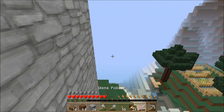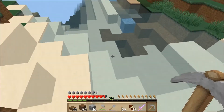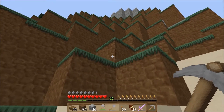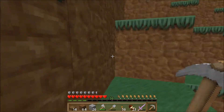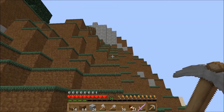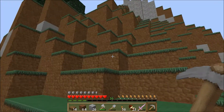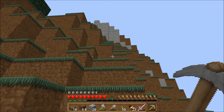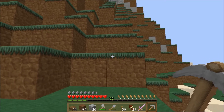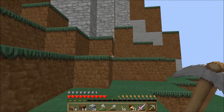How about we work on our entrance first? I wanna make it like a passage where you walk into it and then you go up a spiral staircase. But I don't know where to put the passage. Maybe we should make a little passage that goes under this.